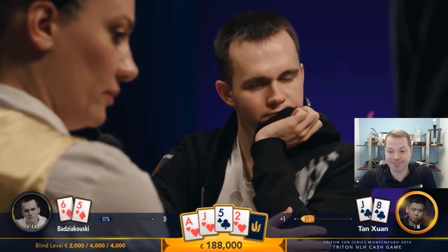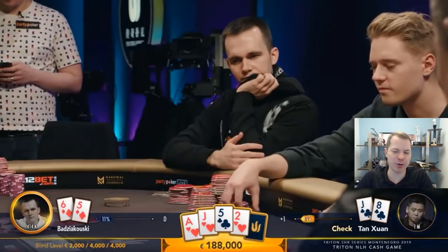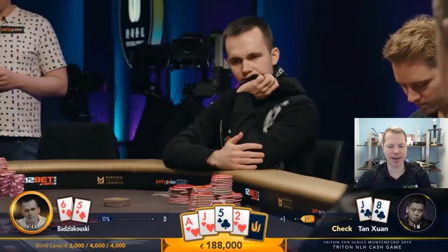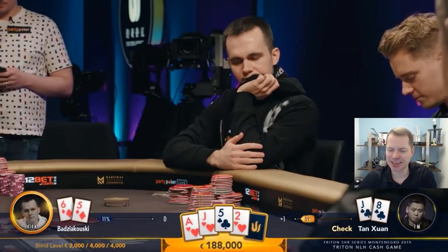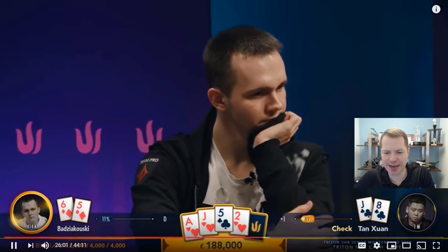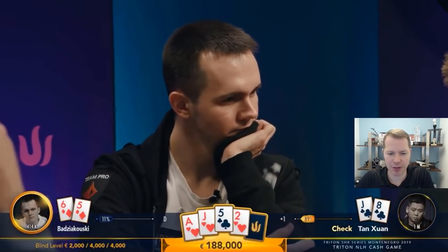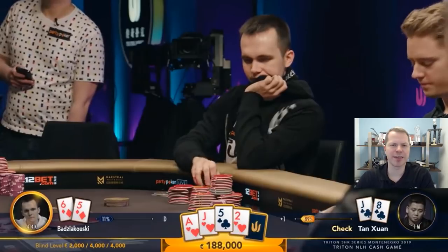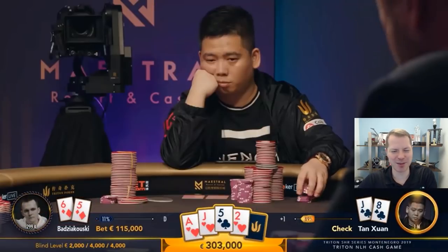The turn comes two of hearts. Tan is probably going to lose his pot. He checks. Mikita needs to go for a bluff — he needs to. He has a hand that is losing to all main hands for the most part, and he has a range that certainly could contain some heart draws. So I like a bet. Pot's 188. I think a bet about two-thirds pot, so call it 125, is pretty nice. Notice that'll set up a river shove — he has 410K behind, so if he bets around 115, he'll have 300 left and the pot will go up to about 315. I think that's the play: bet turn and jam river. That's going to put Tan in a tough spot with all of his non-flush hands, which should be a pretty big chunk of his range. Mikita does go 115.